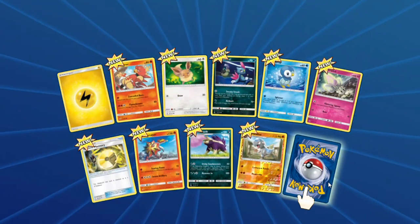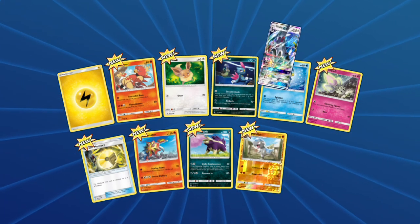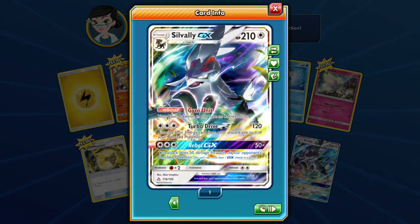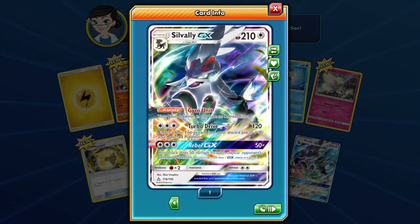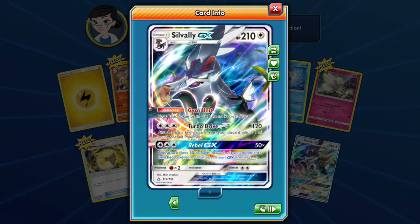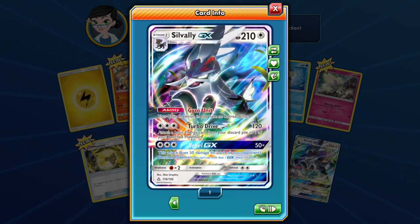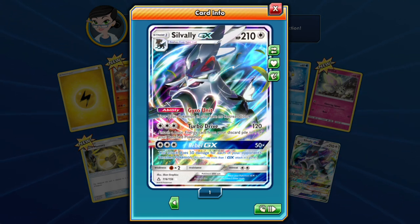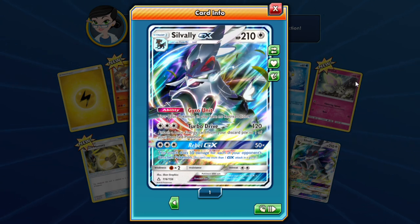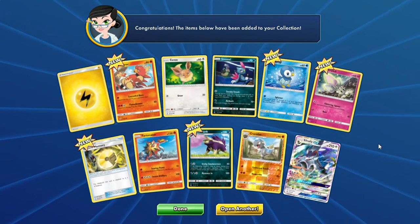We got another Eevee and that Fighting Memory. Our rare is a Silvally GX! Under normal rules we wouldn't have been able to play it, but if we pull a Type: Null we could actually play this Silvally. Let me take a picture of it as well — sorry for this slow process.